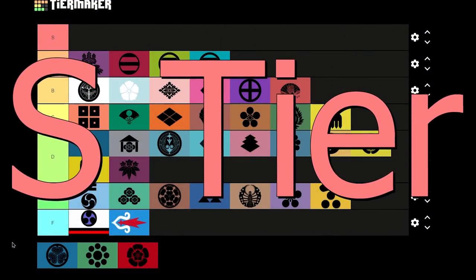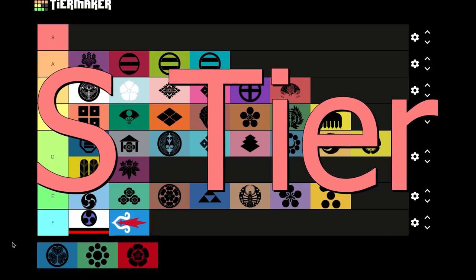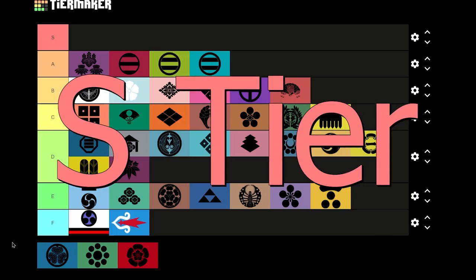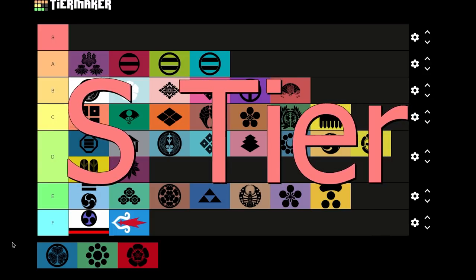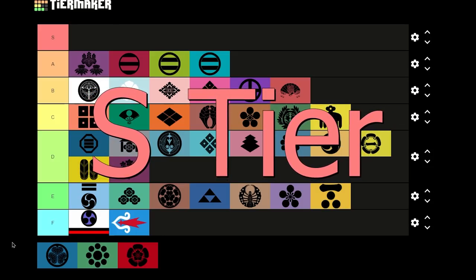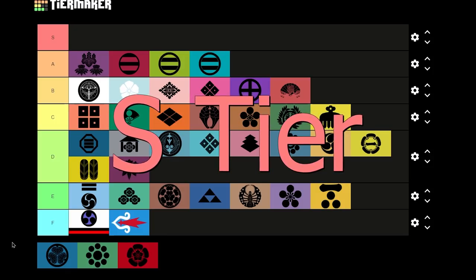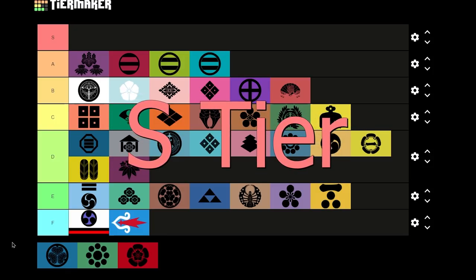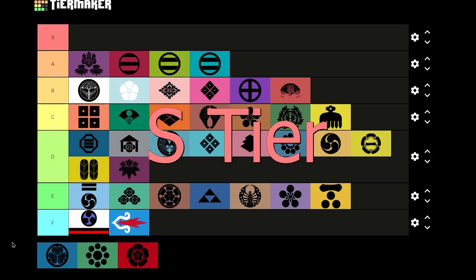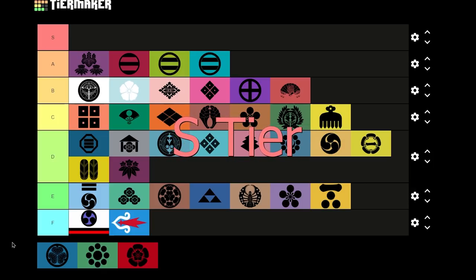S tier — finally, we arrive at S tier. In this tier we have the strongest nations in Japan. By playing as any of these nations, you will quickly and explosively expand in all directions without paying much attention to your economy, allies, aggressive expansion, or the Shogunate — at least until you form Japan. If you start as any of these nations, do not take the Japanese traditions and ideas when you form Japan, as all these nations have superior national ideas.